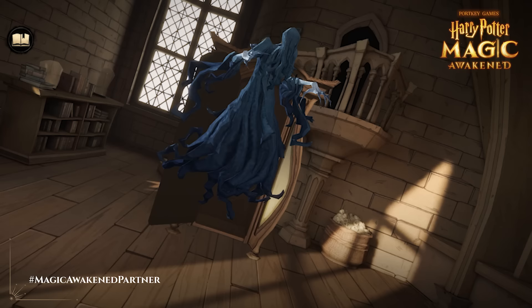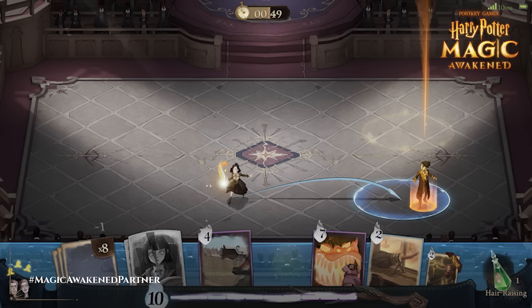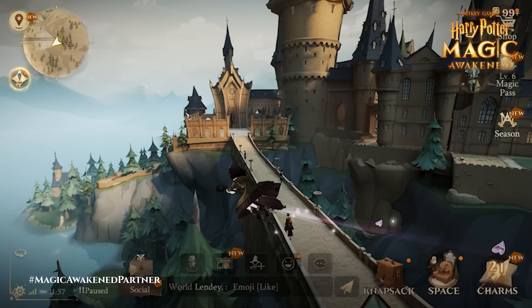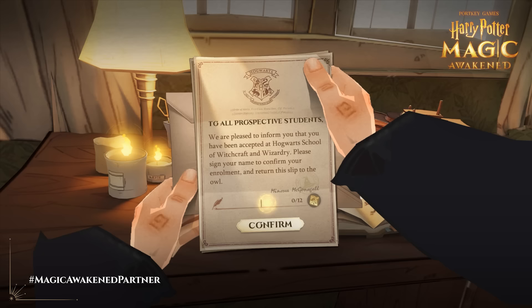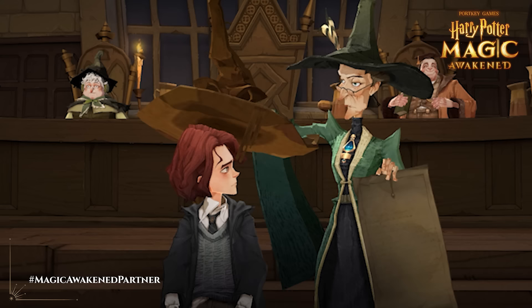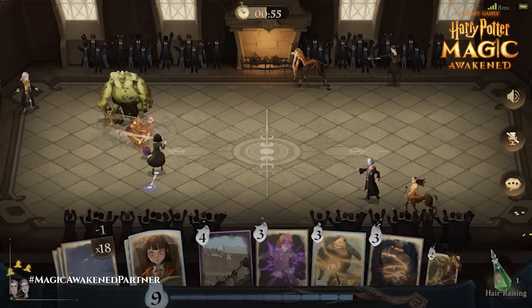Set ten years after the Second Wizarding War, Harry Potter Magic Awakened is a collectible card strategy role-playing game where players begin as first year students who have just received their Hogwarts letter. You'll get to experience all the iconic moments and rites of passage of a budding witch or wizard, studying magic to learn strategies and spells that can be cast in the form of collectible cards.